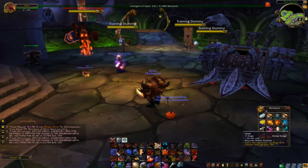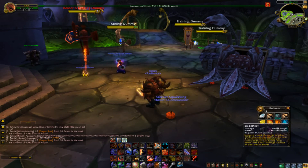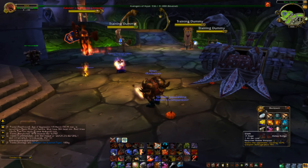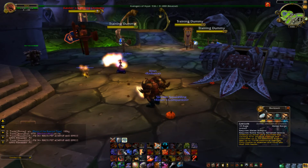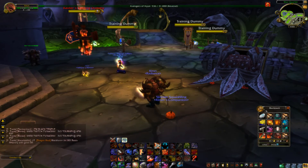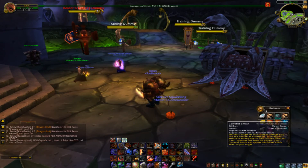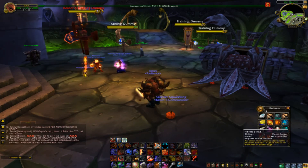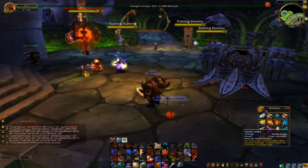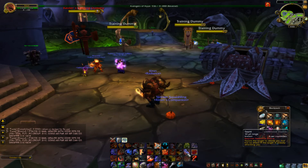So they kind of balance each other out, but they are used for different occasions. Slam is used for when you have a lot of Rage and everything else is on cooldown. Execute is probably the best spell you have, but you are only able to do it once the boss goes under 20% health. So on the Dummy, the only thing you can do is Colossus Smash, Bloodthirst, Raging Blow, Slam, and Heroic Strike. Heroic Strike you can use while still doing your other spells — so if there is a lot of AoE going out and you are getting Rage capped, you can spam Heroic Strike while doing your other spells, including Slam.